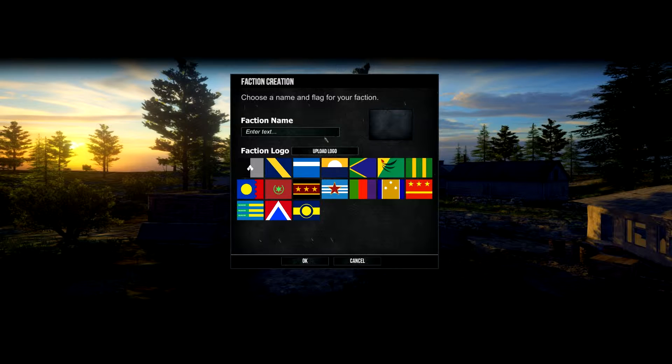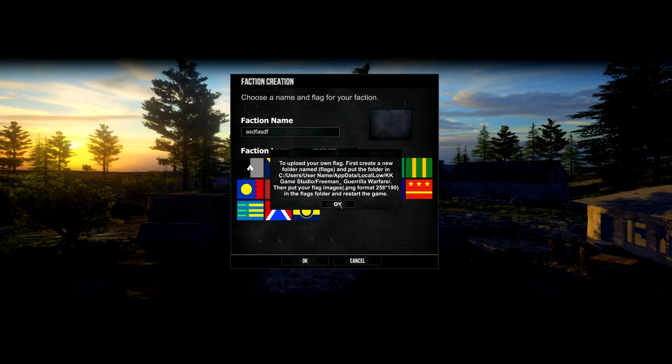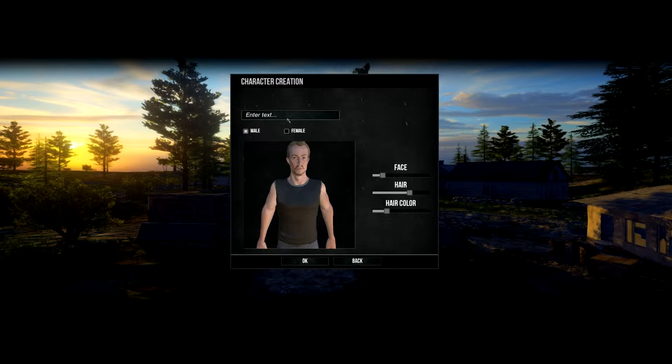You get to create your own faction. You can even upload a logo — if you design your own flag, you create it, place it in your particular folder in the required format, and then when you restart the game you can click it as a choice. Male or female. They have a pretty basic customization set so far, and it'll improve undoubtedly over time.